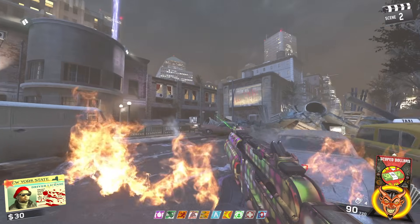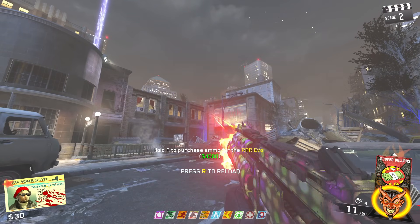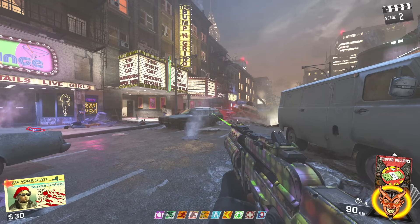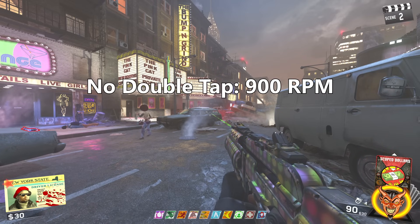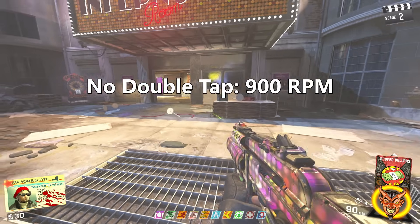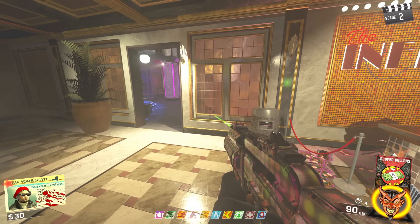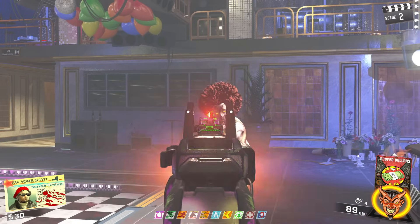This Pack-a-Punch camo kind of sucks, but I've already shown you the fire rate. Once again I'll empty another mag to show you. Without Bang Bangs in this game — which is just a different version of Double Tap — it has an RPM of 900. With Bang Bangs I got it to be 1300, but I think it's closer to 1400 or 1500 because it just seems absurd how fast this thing shoots. That was the Evo in Infinite Warfare — a very, very good gun because of how fast it shoots.